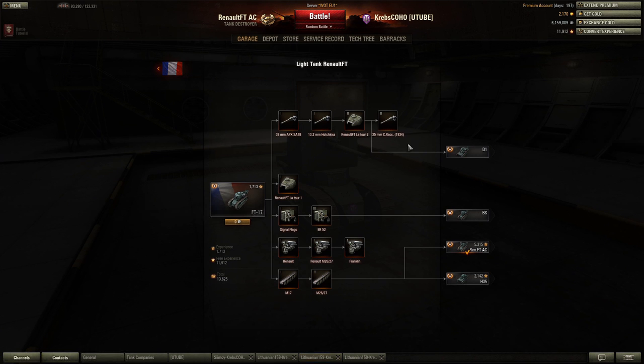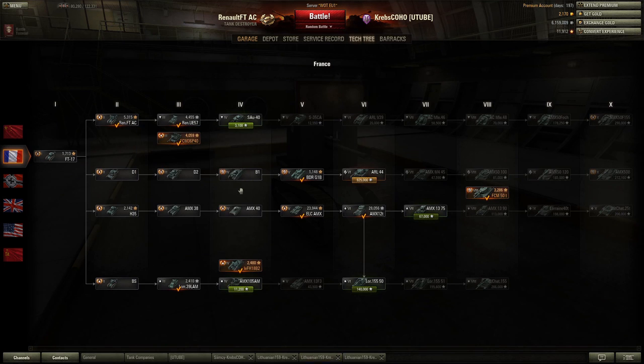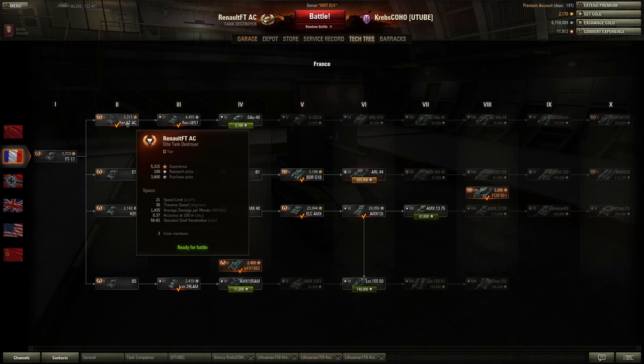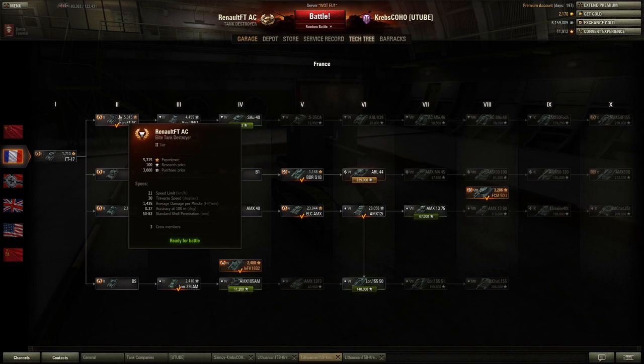Why did we go for the Renault FT AC? Well, we wanted to see some rubber duckies — like the B1 would be fun — but most logically to me, the Renault FT AC sits nice and conveniently at the top of the tech tree. So that's why I went for this tank, and that's what we're gonna be doing this time.